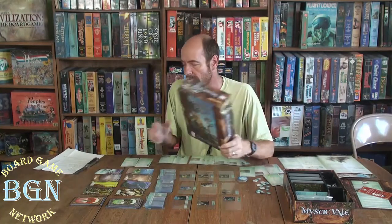Welcome to the Board Game Network. I'm going to be explaining how to play this game called Mystic Veil, put out by AEG, and John D. Clare was the designer. This thing plays two to four players in about 45 minutes, and it's a deck building game — except you're not building the deck, you're building the cards that are in the deck.